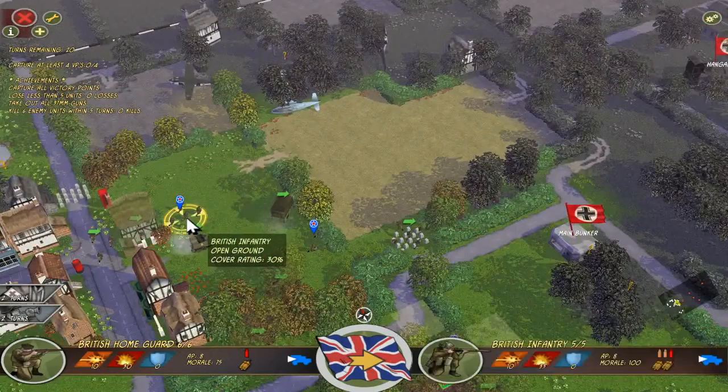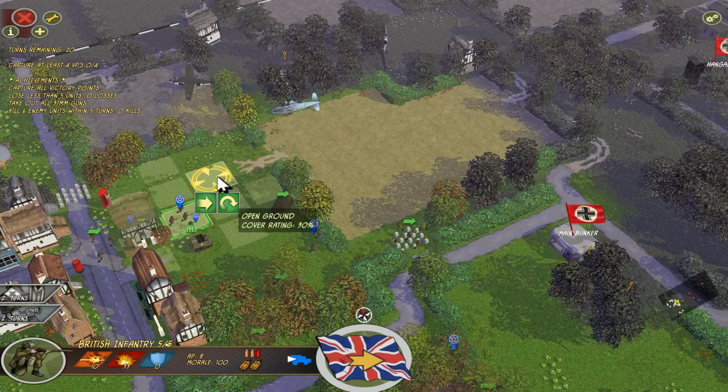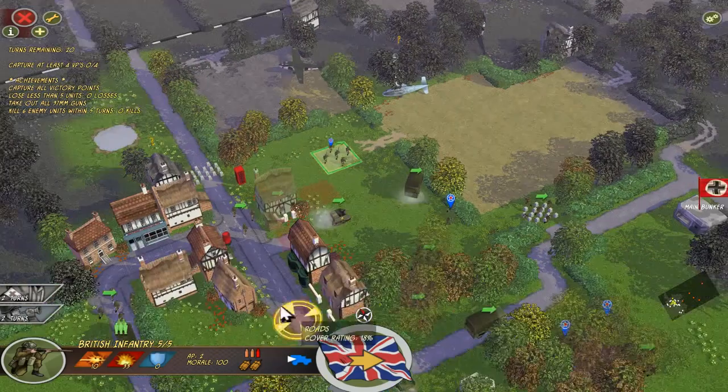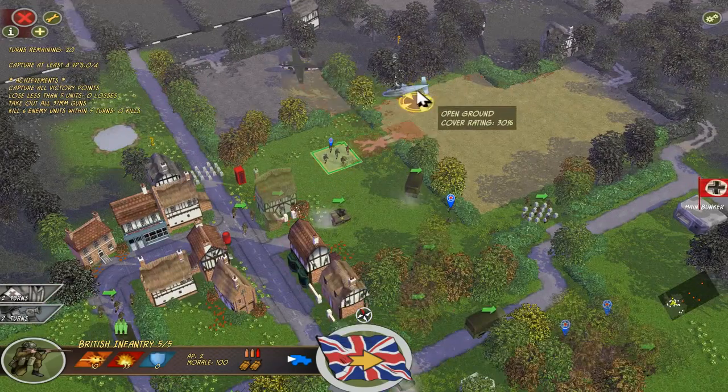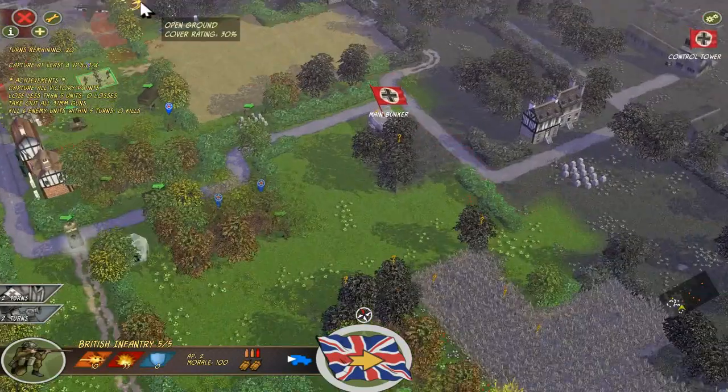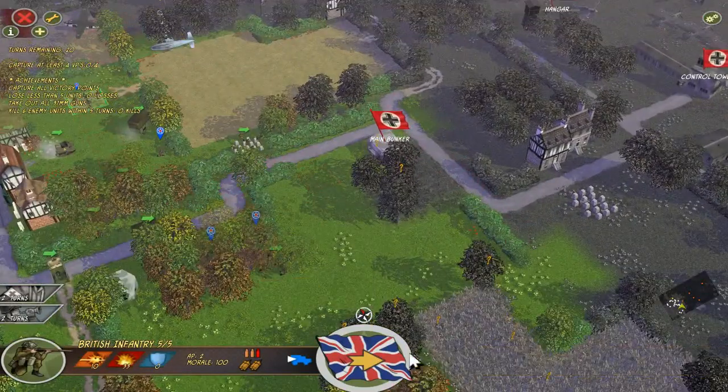This British infantry — we can still move it here, let's move it fast, and nothing there yet. We see these gliders, so there must be some German units around. Maybe next turn we can ambush them. And we end the turn.